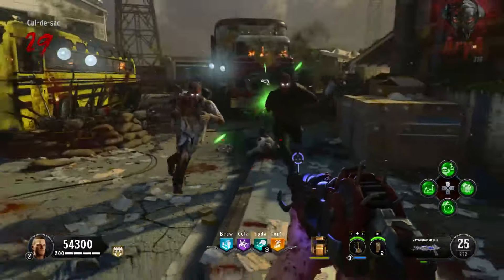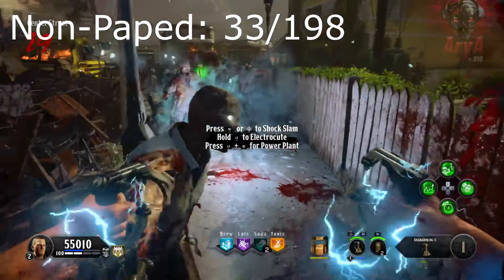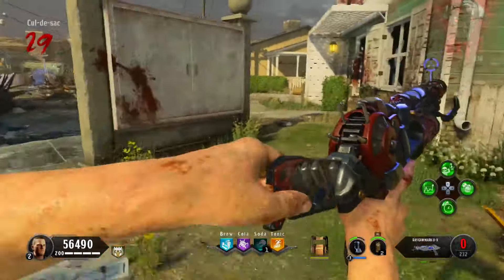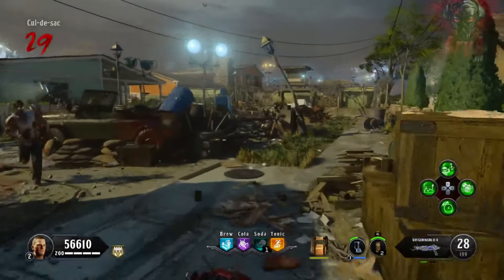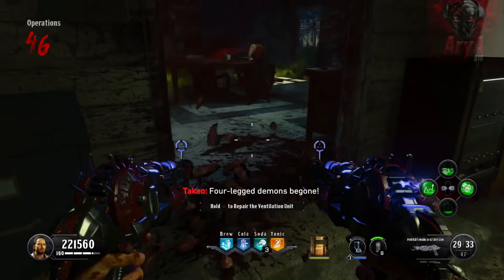The first one we're going to talk about is the blue one. This one has 33 shots in the magazine and 198 in reserve, and when you pack-a-punch it, it becomes dual wield with 33 shots in each magazine and 297 in reserve. The blue Ray Gun is essentially the same as the original Ray Gun Mark II with some tweaks — it shoots the exact same projectiles, just a different color, with a faster fire rate and it's automatic.